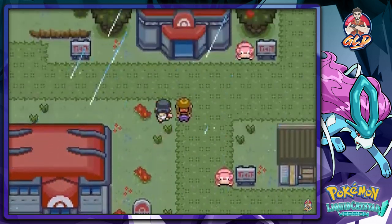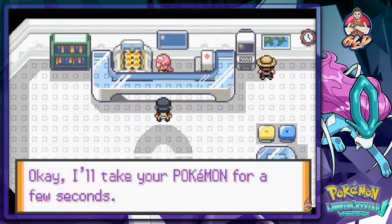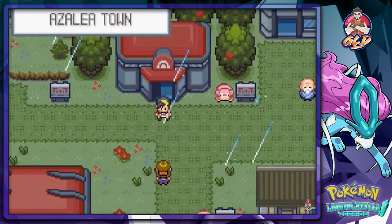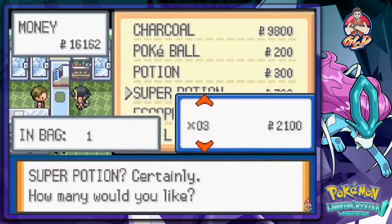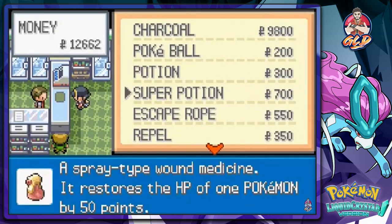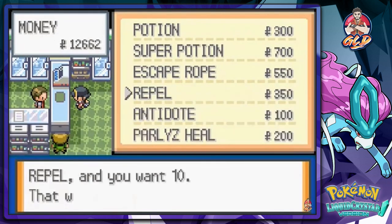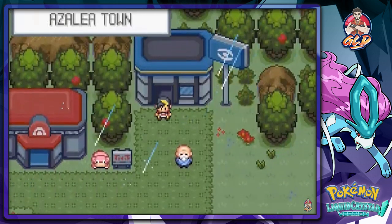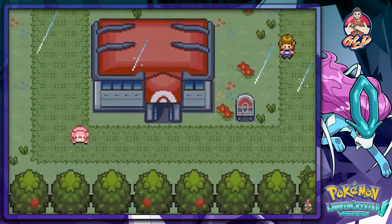We heal up our Pokemon using the speed button. I'll be using the speed button fairly often throughout this walkthrough to speed things up. This is a hack game, so I'm less concerned about following conventional walkthrough norms.